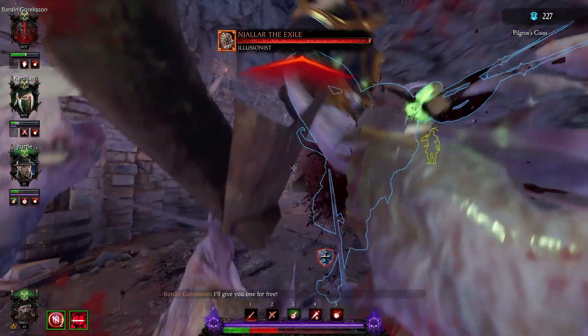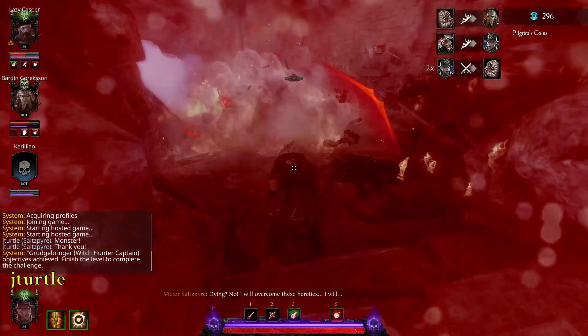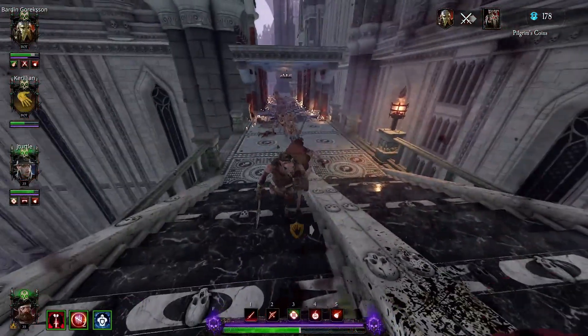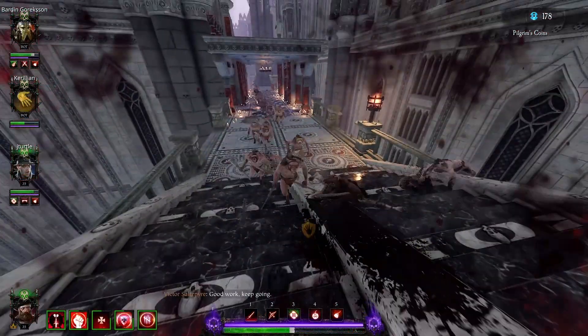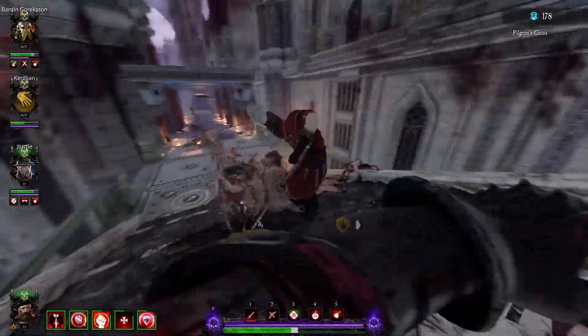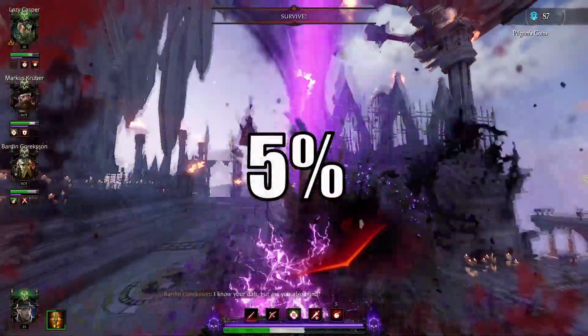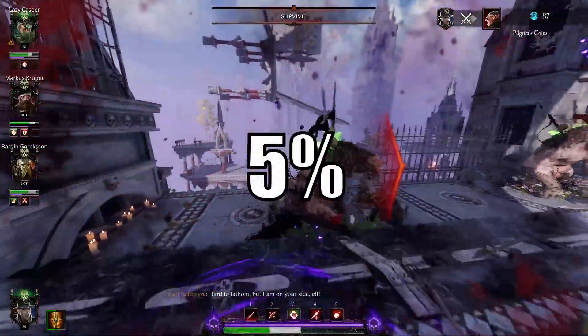If you play mindlessly, you might end up dying — we went down and were all dead in one clip. But if you don't let the illusions overwhelm you, most likely you'll be fine. The illusions are all very weak after all: they do a pitiful 10% of the original monster's damage, and only have 5% of the original's health.